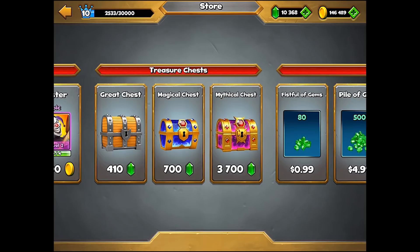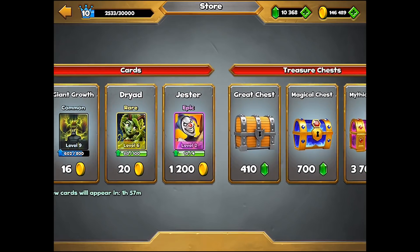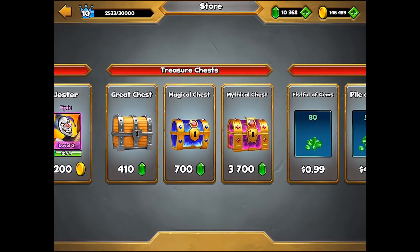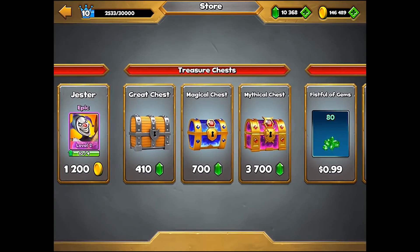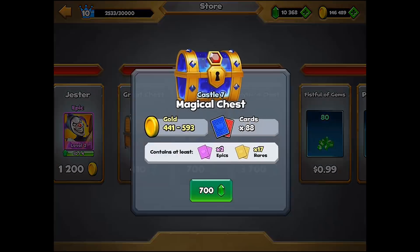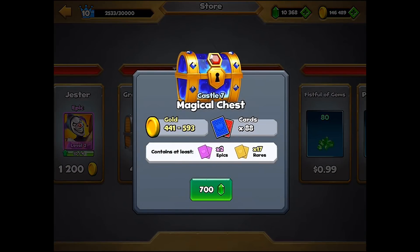I've been wanting to do this for a while but just wanted to wait until it made sense. Because there was a special offer this weekend it made sense — it was going to give me an extra chest to open. I think the magicals are probably the best gem-to-interesting-card ratio.